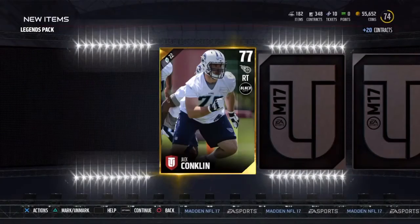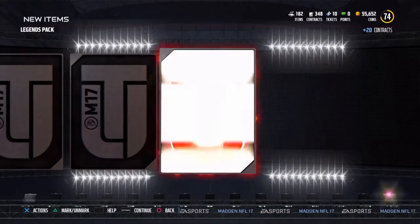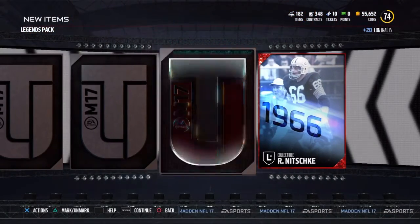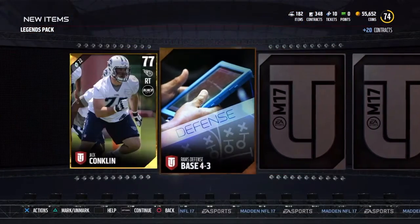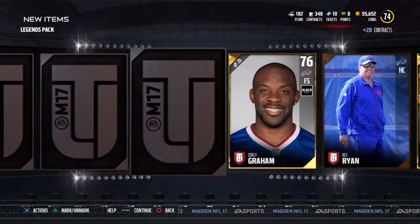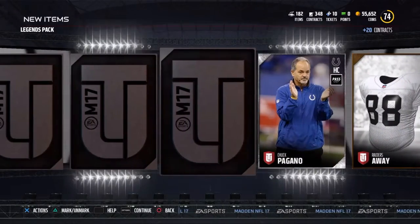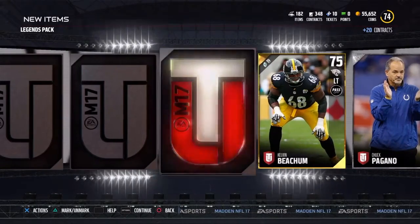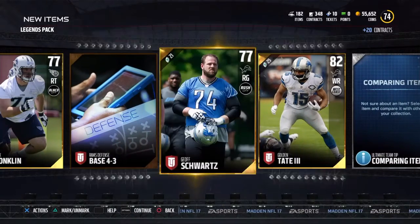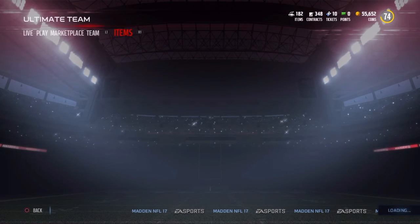Coming into the Legends pack — this is my only Legends pack, so let's hope we get something amazing here. Elite — it's Ray Nitschke, collectible. Not bad, that's our guaranteed collectible though. Jordan Reed — not a bad tight end, low overall but great stats, can really get open. Corey Graham for the Bills. Chuck Pagano, Beecham, Golden Tate — not bad. Schwartz. That's it — I'm gonna go ahead and try and get this set ready for you guys.